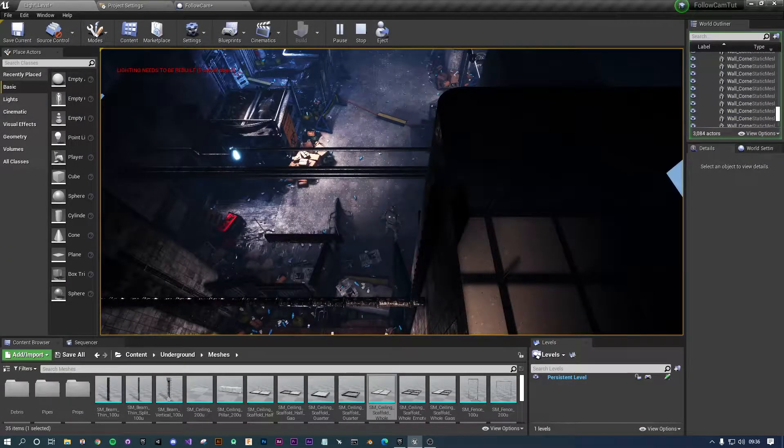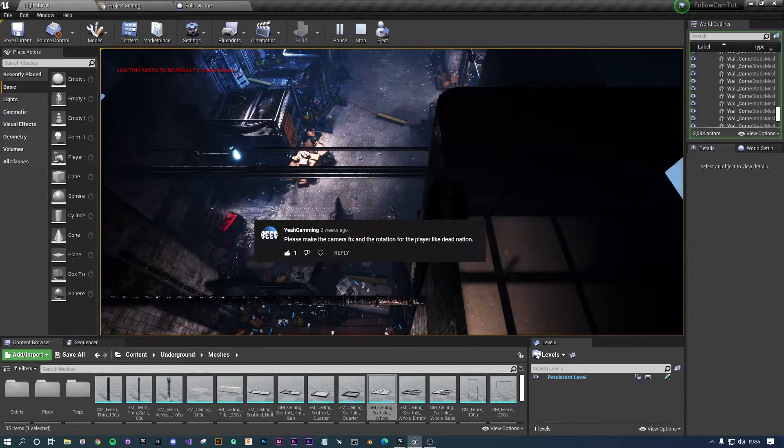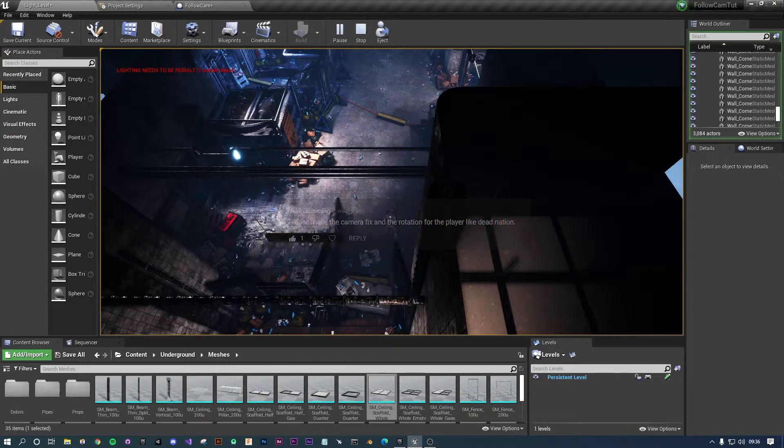Hey everyone, welcome to today's video. We're going to look at a request from a couple of weeks ago by Yay Gaming, essentially about the Detonation-style camera system. The camera system didn't differ quite a lot from the Detonation game — in Detonation it's a fixed static camera which doesn't rotate with the player. Rather, the character has free will and the camera slowly follows the character around, which is what I've made in today's video.